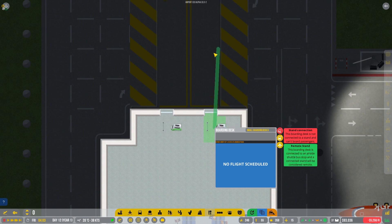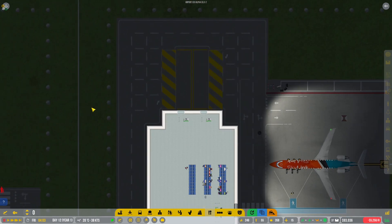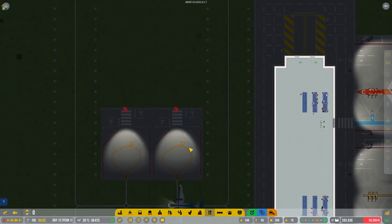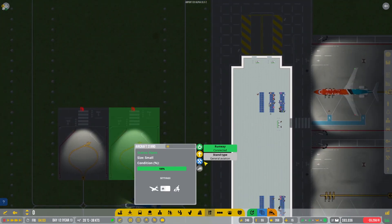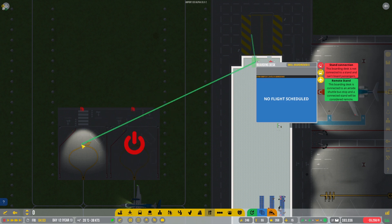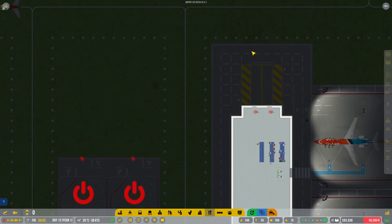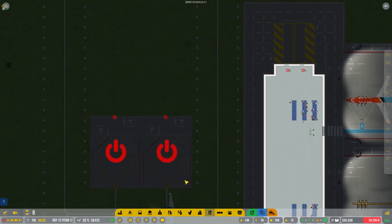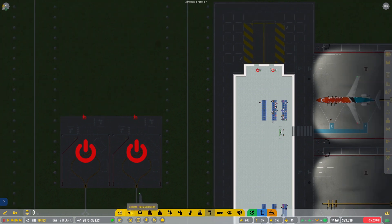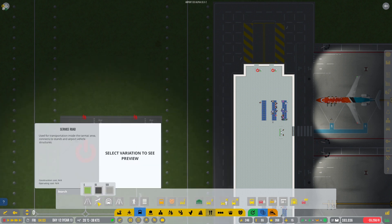This one I want to link up here, that one I want to link up over there. Then we want to link up this guy — this one needs to be linked to this one there, and this one needs to be linked to that one over there. Excellent, so now that's the case. Now we can get some buses — we also need to move our stuff over — but I also want to get our service roads.